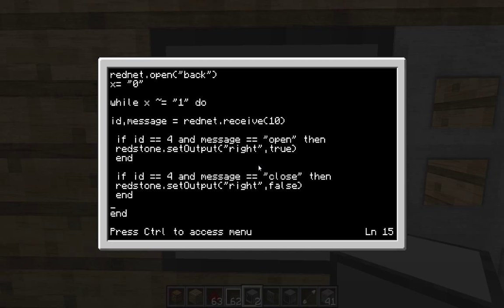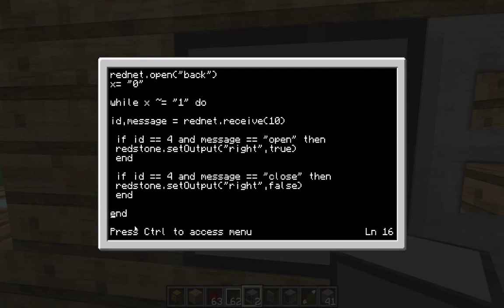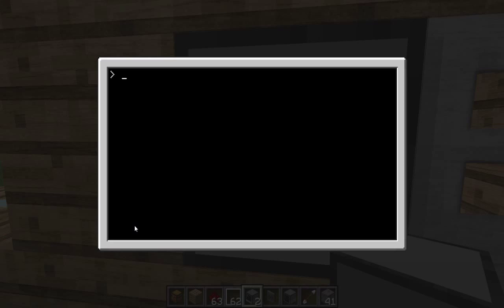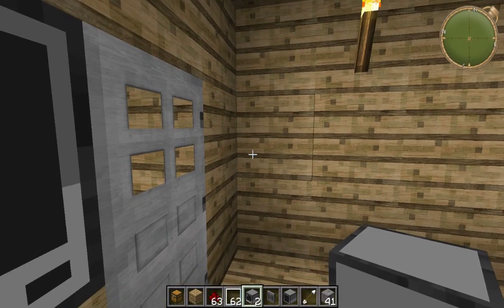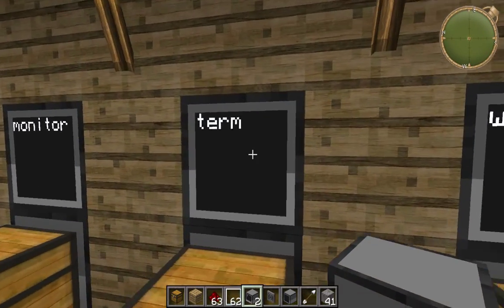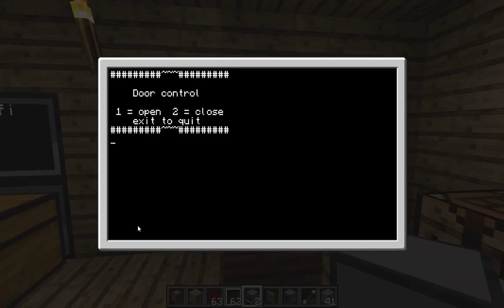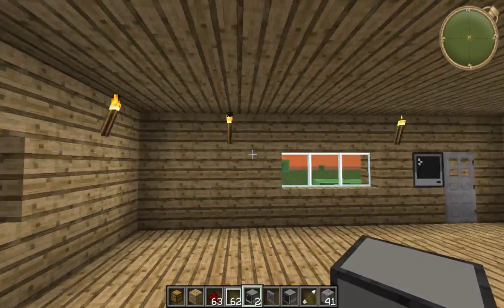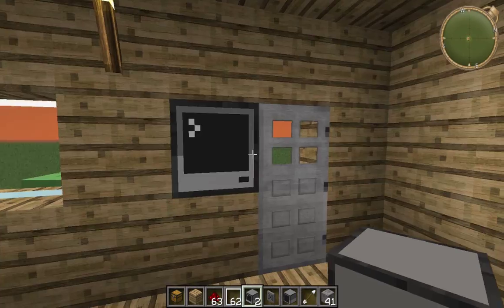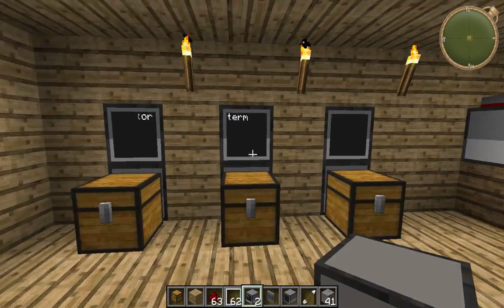So yeah, that is literally all you have to do to make one of these doors. It's pretty cool — there's a lot you can do with it. This is my first tutorial so it's probably not amazing. If you want me to do some more tutorials about this — like how to show text onto a monitor, or anything else, any other mod — just drop me a comment and I'll willingly have a go at creating something for you.